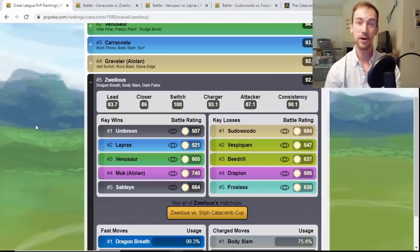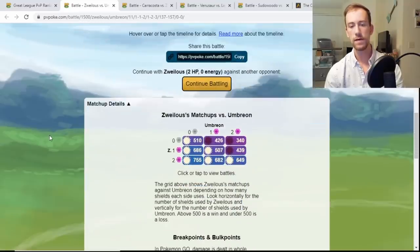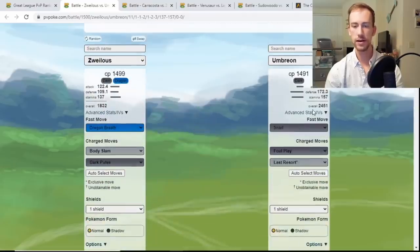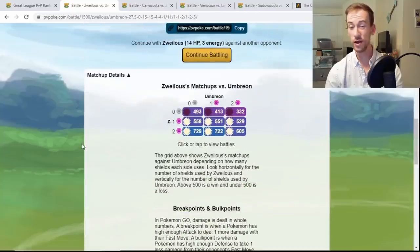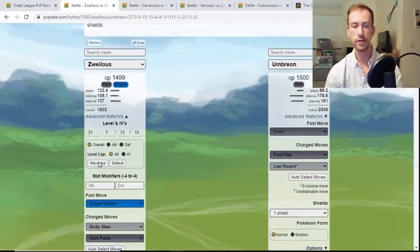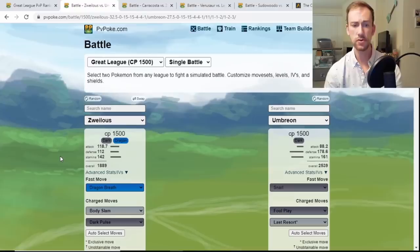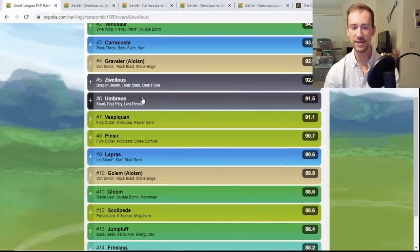Zweilous is at number five — a Dragon and Dark type Pokemon. You have Dragon Breath, which is a crazy busted fast move, Body Slam as a very energy-efficient move even without STAB, and Dark Pulse hits pretty hard. One of the main features is that you actually beat Umbreon. It looks like going straight Body Slam wins in all shielding scenarios, since Dark Pulse would be resisted. Even against a rank one Umbreon, you still win in the one and two shield.